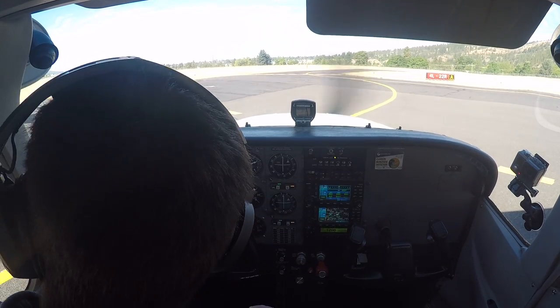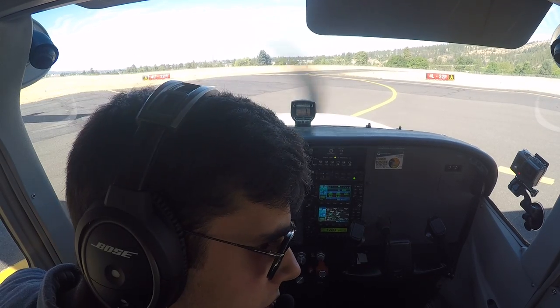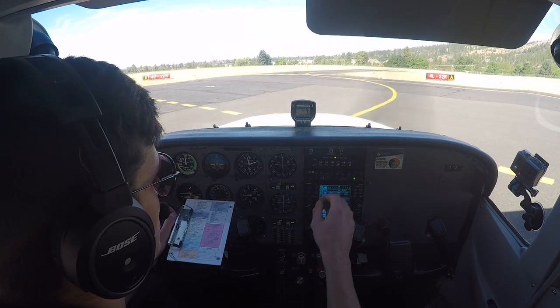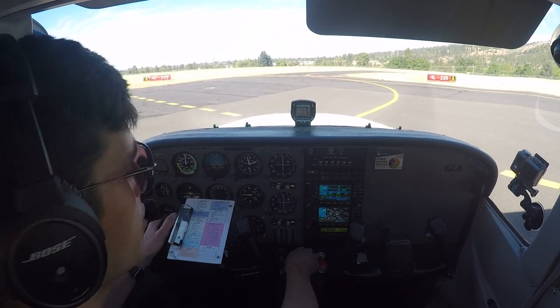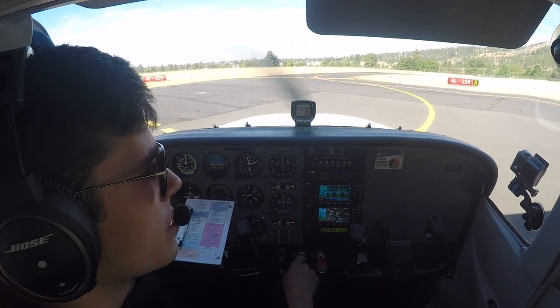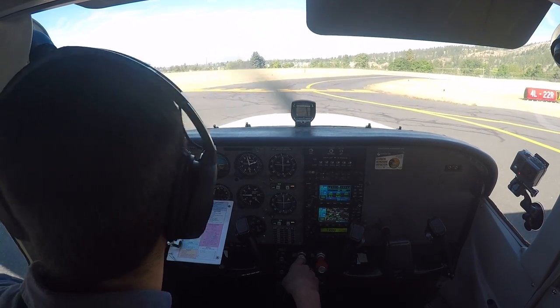Accessor 7275 Delta, runway 4L, cleared for takeoff, make left traffic, airfall on the Cirrus is departing. Skyhawk 7275 Delta. Takeoff checklist is complete. He's on the other runway. Clear right and left, we're clear to cross, clear to approach. Departure runway is clear, wind check. Clear right and left.